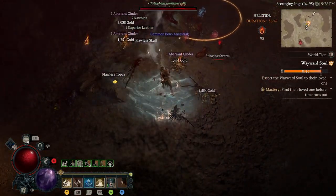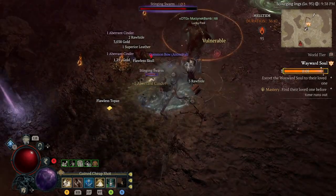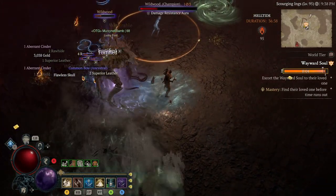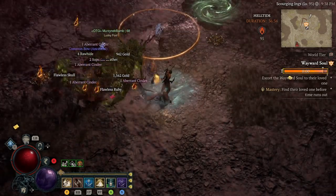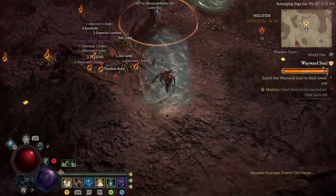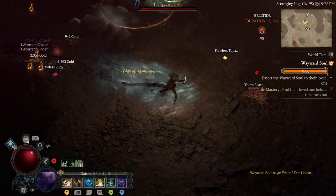Like I covered this exploit yesterday, I'll briefly run over it. Simply find the Wayward Soul open world activity. Kill every enemy, and once you find the second elite enemy or second wave, kill him but do not complete the open world activity.